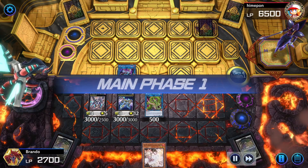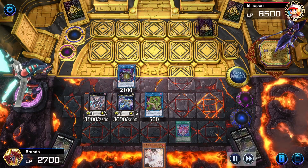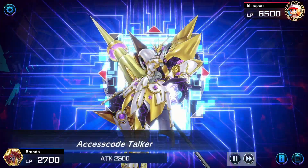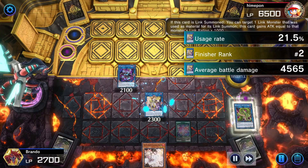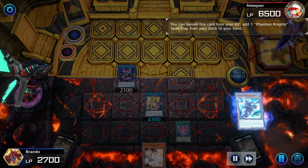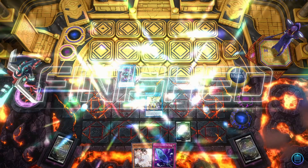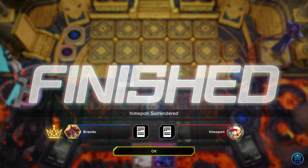Now this is where it gets interesting — I'm obviously recycling, trying to get out of this as much as I can. With that, I have four materials on board to go into Access Code Talker. I just need one pop — that gets me around 6300. I'm only 100 life points off, and I can get that by bringing back Torn Scales from the graveyard. Our opponent chooses to surrender, knowing we have lethal.